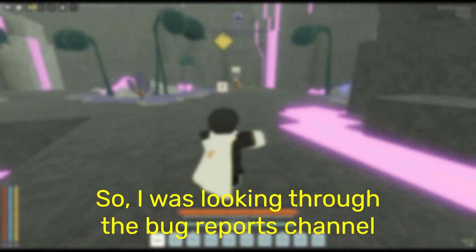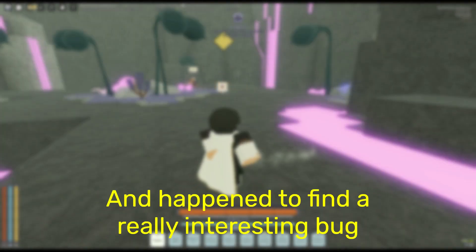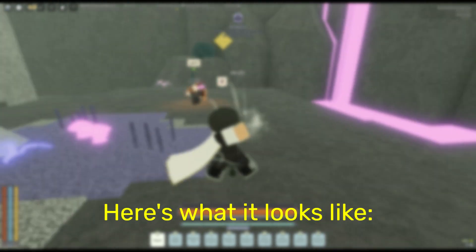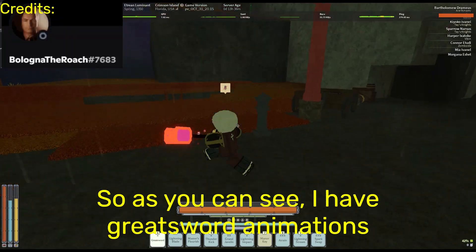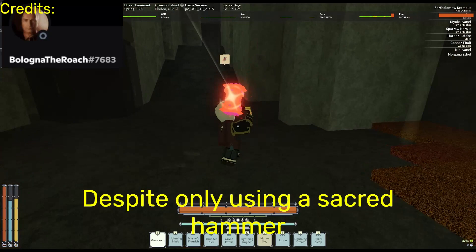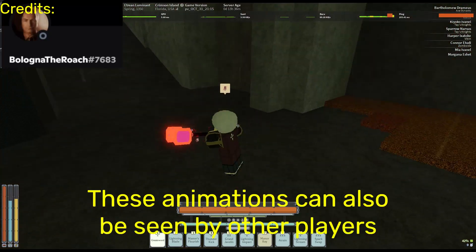Hey guys, so I was looking through the bug reports channel and I happened to find a really interesting bug. This bug lets you change your weapon animations, and here's what it looks like. As you can see, I have greatsword animations despite the fact that I'm only using the secret hammer. These animations are local, by the way, since they can be seen by other players.